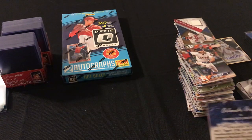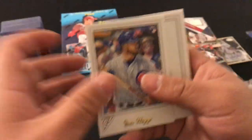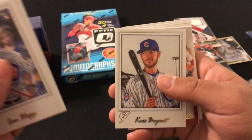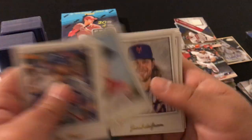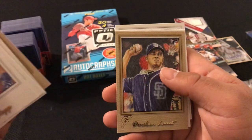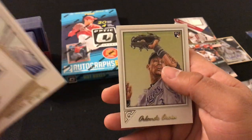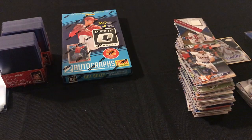Next pack: Ian Happ rookie card, Corey Seager, Carlos Rodon, Chris Bryant, Masterpiece Mookie Betts, Zach Greinke, Jacob DeGrom, Jake Thompson rookie card, Andrew McCutchen, Dino Sun-Lamette rookie card, Adrian Gonzalez, Orlando rookie card. That's it for our Topps Gallery.